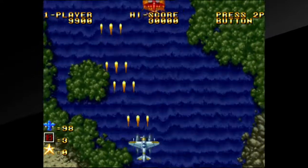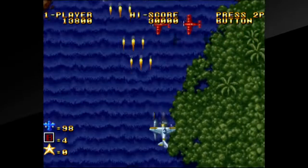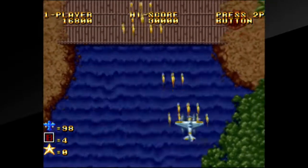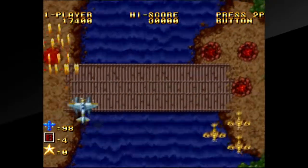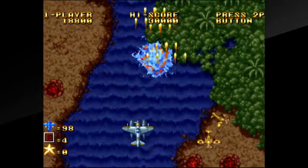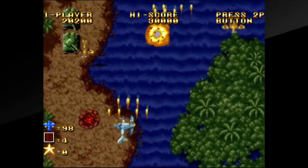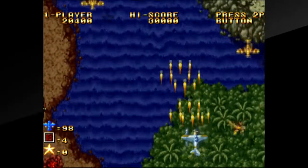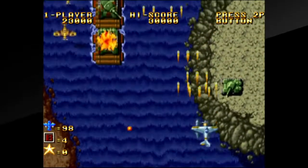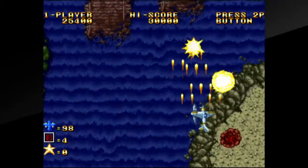We have red planes that, if you destroy the entire group, will drop power-ups. There are three power-ups total from the planes: S which increases our shots — it's possible to upgrade to level 7, but if you die you're reset all the way back to level 1, so that's very unlikely to happen. B's will increase our bombs. I'm not sure if there's an upper limit to bomb capacity, as they get used quite frequently. There are also one-ups that will occasionally drop from the red planes as well.